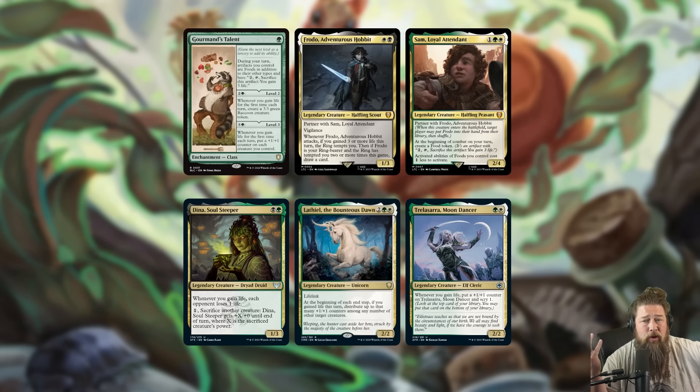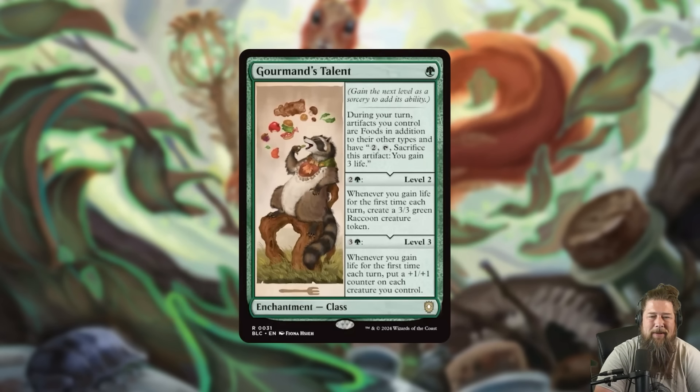Gourmand's Talent works pretty well with food because you can sacrifice food on your opponents' turns. If you make enough food and sacrifice them, you're pumping your team and making 3/3s. I think I'm going to add this into my Frodo and Sam deck — they're very good at making food plus Sam lets you sack food on the cheap. It could also be worth it in generic life gain decks like Dina, Lathiel, or Trellisara, especially with Soul Warden and Soul's Attendant effects. Not sure exactly what to do with the first mode, but it's super unique and I'm excited to brew around it.